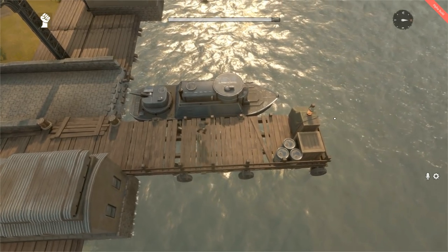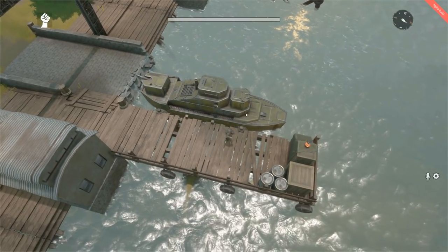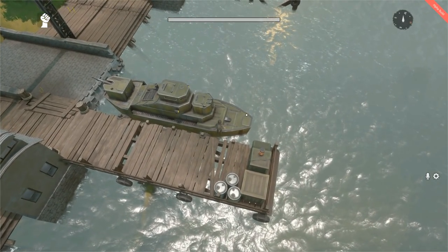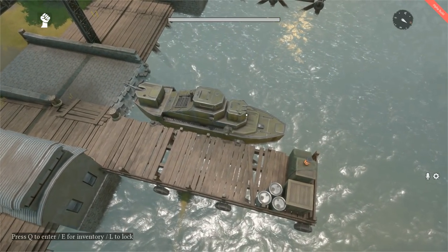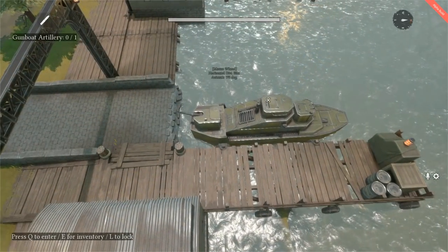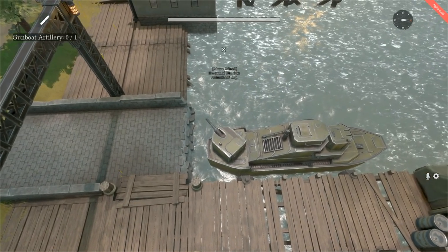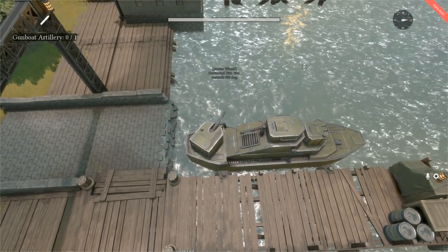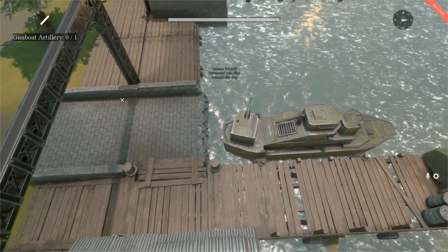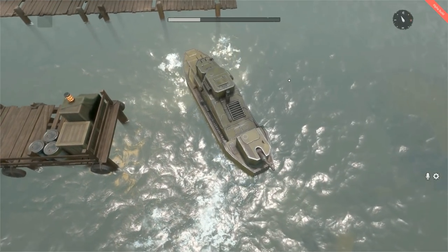The gunboat has seen a redesign. There's a new Warden variant of the gunboat, and the Colonial variant has also seen some readjustments. For all gunboats, the FMG turret is now located at the front of the boat, while the artillery turret is located at the rear. Additionally, both players manning either one of these turrets on the gunboat are now inside the vehicle and protected. This should make gunboats a little more adept at fighting and less prone to getting caught in engagements they can't win.